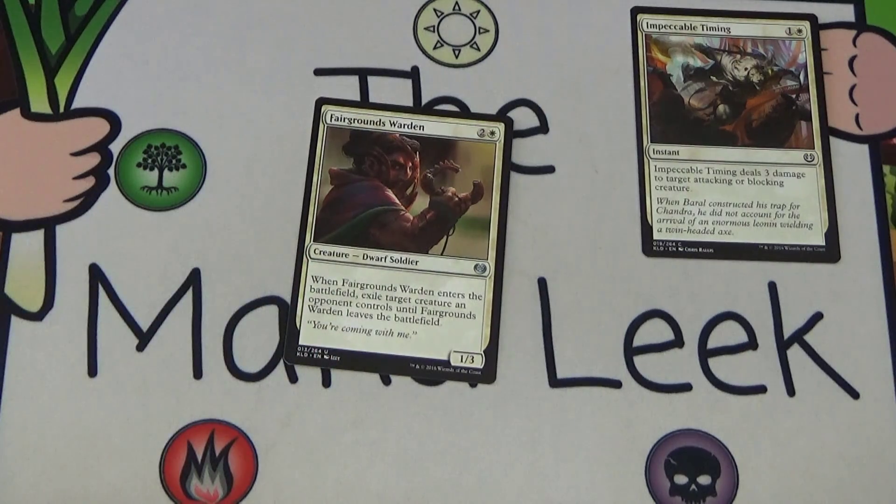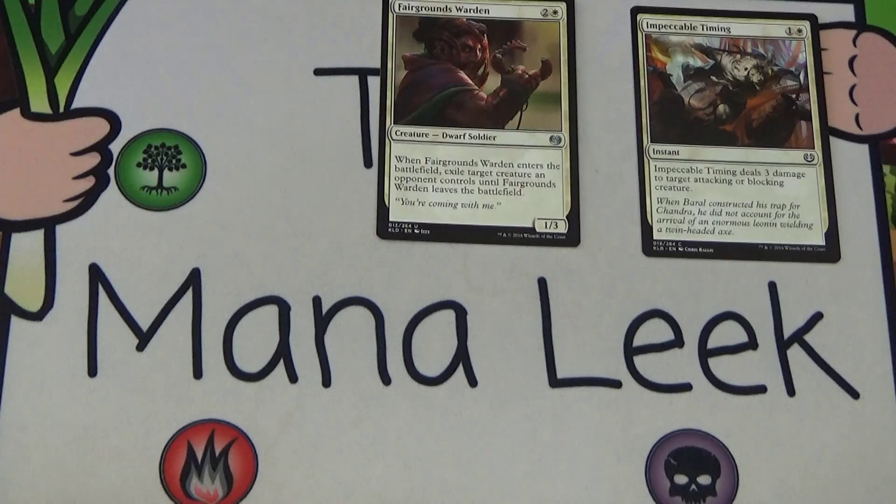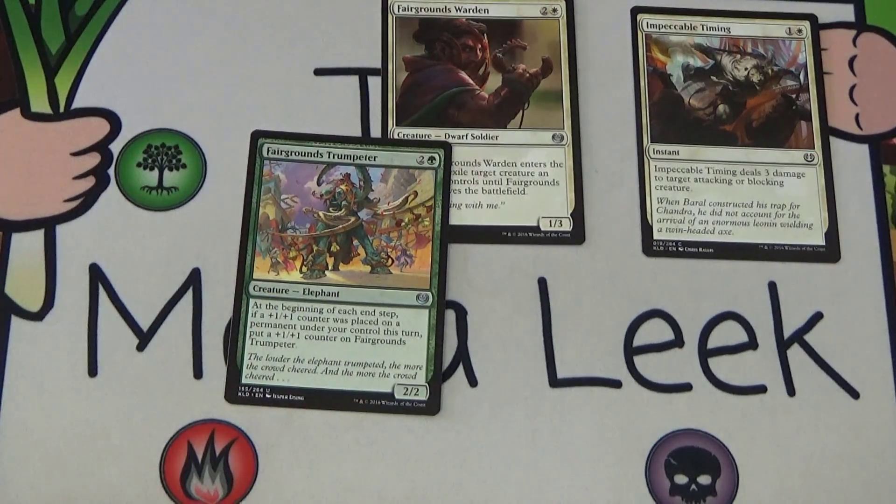Our first uncommon is pretty solid — Fairgrounds Warden, two and a white for a creature, Dwarf Soldier, a 1/3. When it enters the battlefield, exile target creature an opponent controls until Fairgrounds Warden leaves the battlefield. Absolutely amazing — it's essentially Fiend Hunter, slightly easier to cast at two and a white rather than one-one-one white. You can't do the weird infinite things, but that was more a constructed thing anyway. Fairgrounds Warden is just super solid removal and an easy first pick card in this pack.